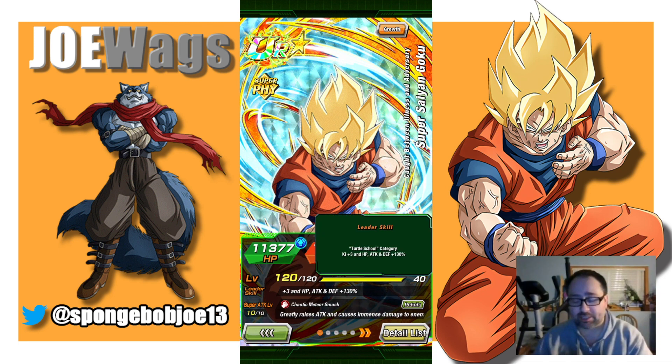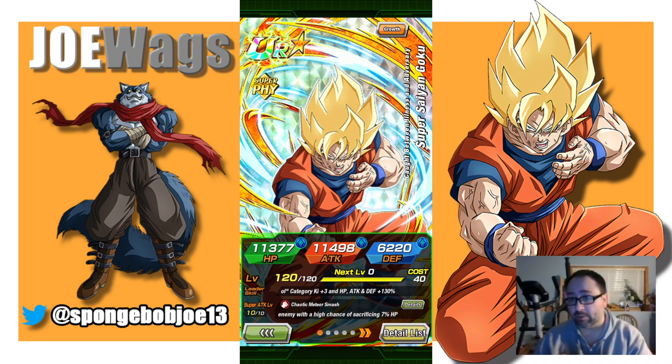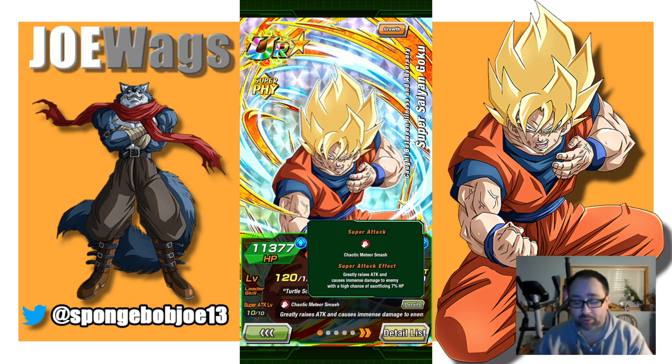So this Goku here has a Turtle School leader of 130%, which isn't bad for a free-to-play player struggling for leaders, or for Battlefield — Turtle School has basically every Goku, so it's not a bad leader skill at all. His super attack effect greatly raises attack and causes immense damage to the enemy, with a high chance of sacrificing 7% HP. He may or may not sacrifice HP — it's not guaranteed. 7% isn't the worst; if he doubles supers and does 14%, that could be a pretty decent chunk.